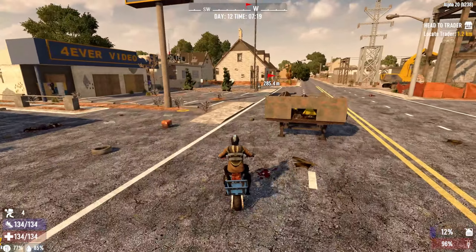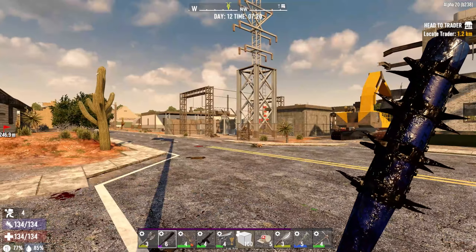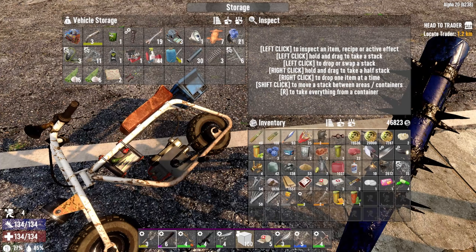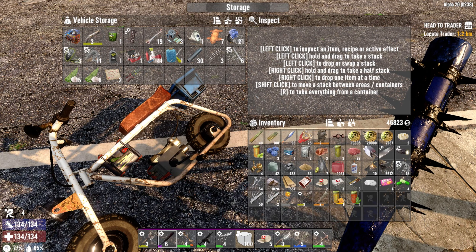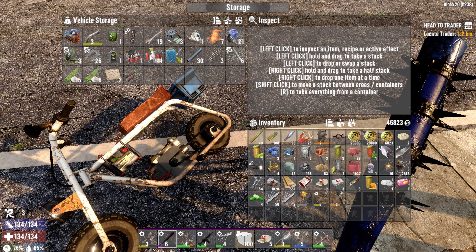Forever video. There's a little police station right here. Let's go check out the police station because I suspect that might have some decent loot in it. And then maybe we can store some of these things in here.